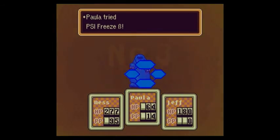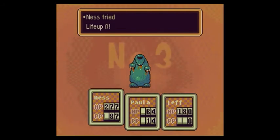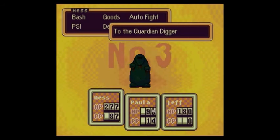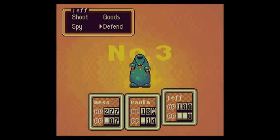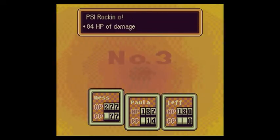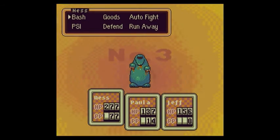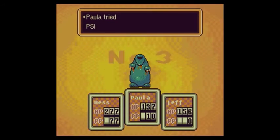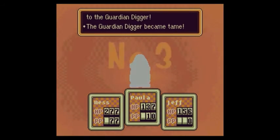Let's defend against this thing — don't use bash, use defend. Like I said earlier, if you try using a bash attack on these enemies during the first couple of turns, the attack is just going to reflect back at you, so be careful. Let's see if one more PSI Freeze Alpha would take this out — and it does! Yay! I'm very surprised with how easily we're going through this area.